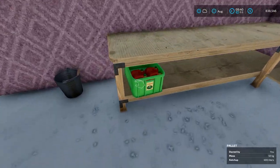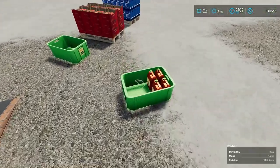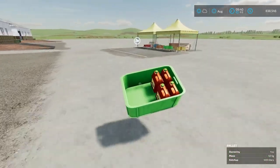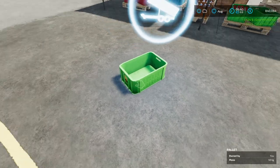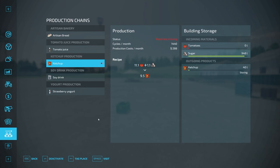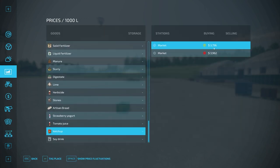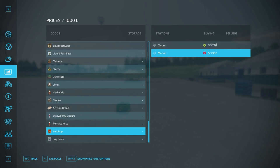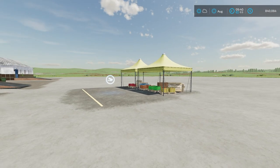Now we put the ketchup bottle into the bin. The easier method is to place the bin on the shelf so bottles automatically go into it as they're created — and there they go. Once we have some ketchup, we take it to the market sell point and sell it. Ketchup is going for about 39.62 per bottle at one market and 37 at another.